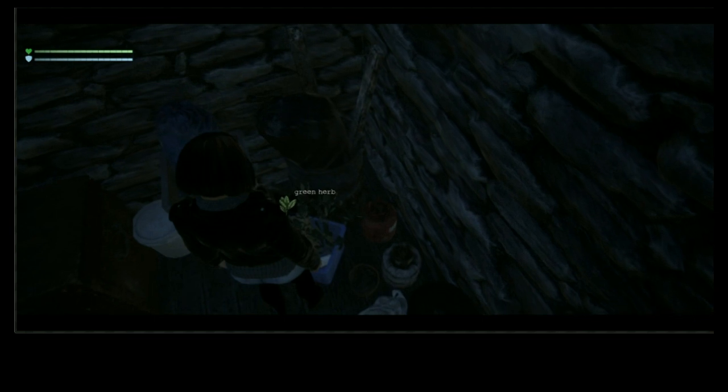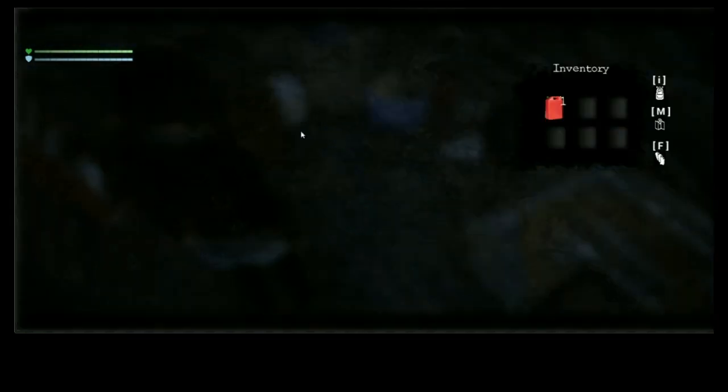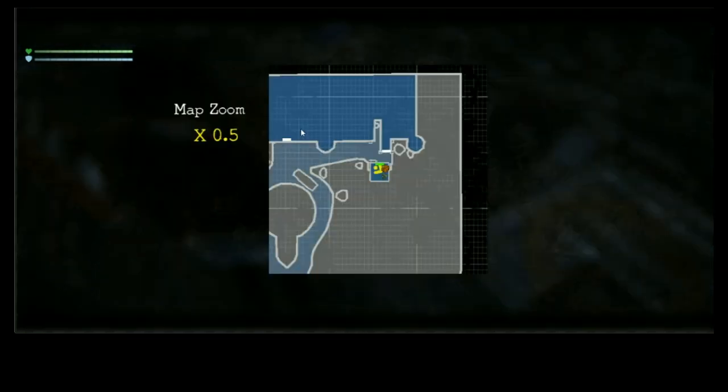There's a little green herb here — not that this is actually going to be in the game. Before I pick it up, now that I've discovered it, we can actually see it on the map right there. And if I pick it up, now it's no longer on the map — it's destroyed itself.